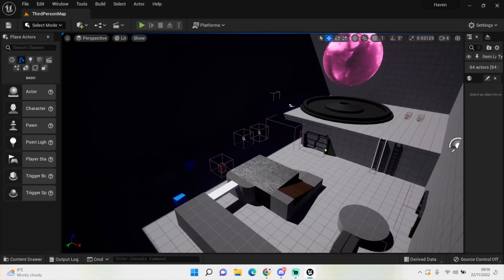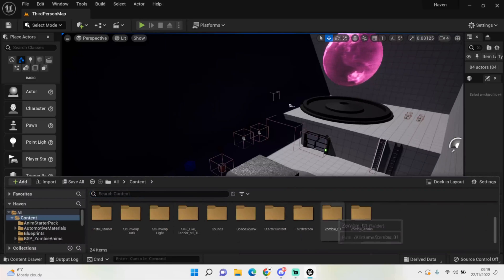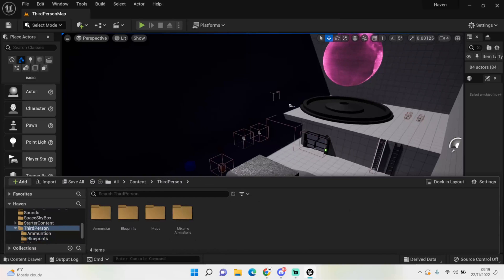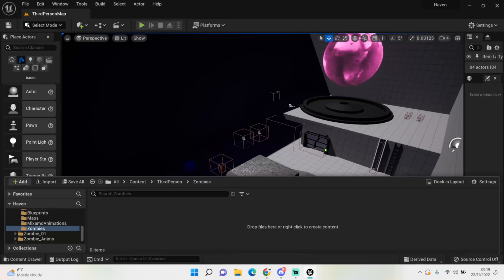For this episode we're just going to set up the zombie AI within our blueprint. Go into blueprints — we've got all our player stuff here. Go back into the third person folder and set up a new folder, call it 'Zombies', so we know where everything is and can drag them out into the world.